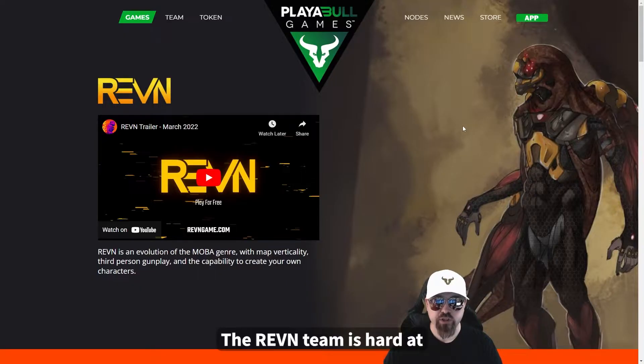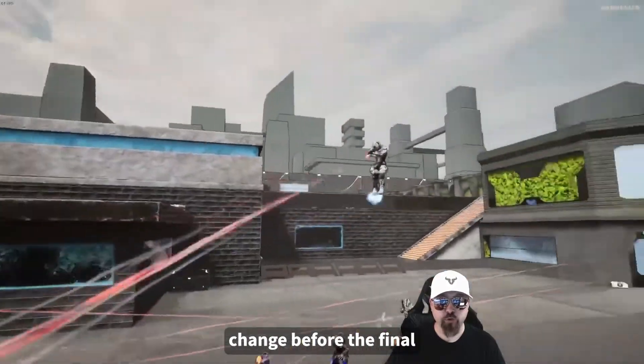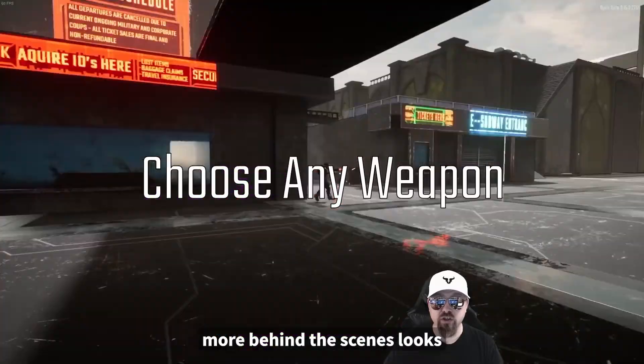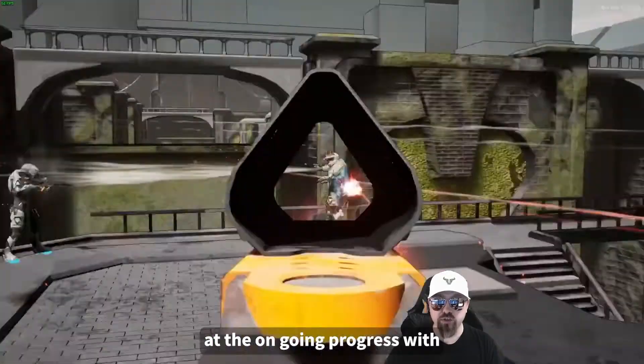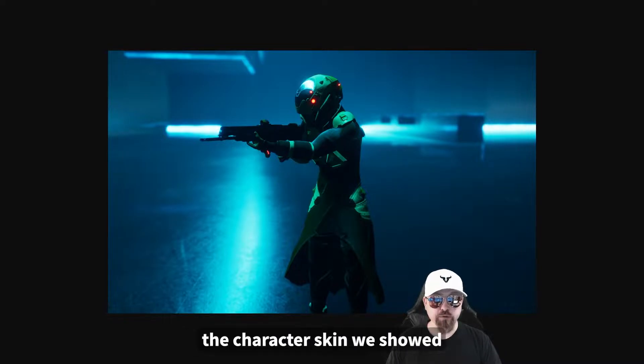The Revan team is hard at work, adding in additional content and details before the full release of the game. Remember, everything you see here is subject to change before the final version of the game. This week, the team shared some more behind-the-scenes looks at the ongoing progress with the visual effects of a few weapons. And another update for the character skin we showed the last couple of weeks — this is the Hawk skin's latest pass, and it looks super clean.